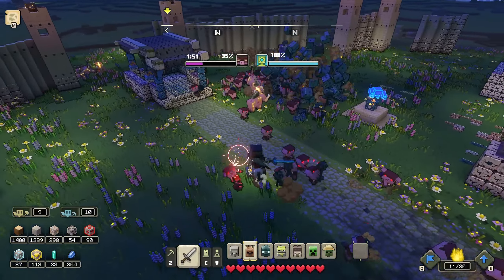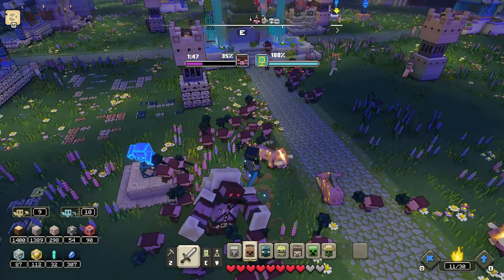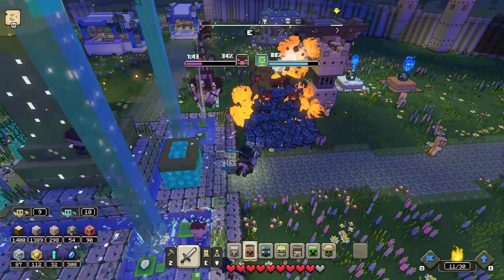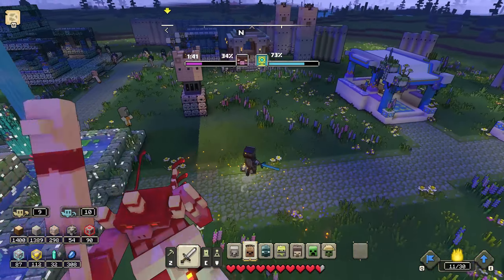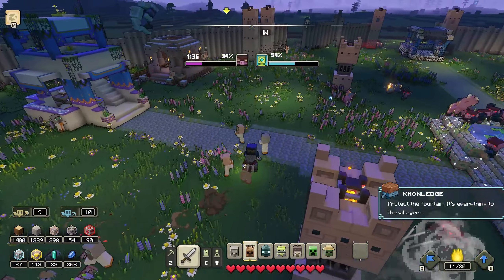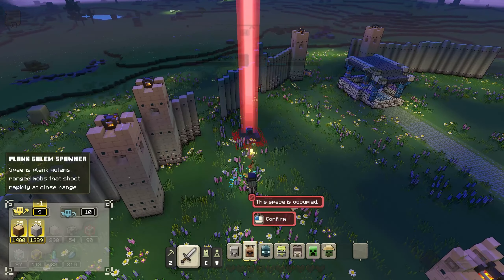Oh, they already took down — what is that, a masonry building or something? They got pigmodellos and stuff here. We're going to get overwhelmed. This is bad. This is terrible. I'm still at 1:44 left. Oh, he took down the last redstone launcher — are you kidding me? Golly. Oh my gosh. He took down every last golem spawner I had. Jeez.